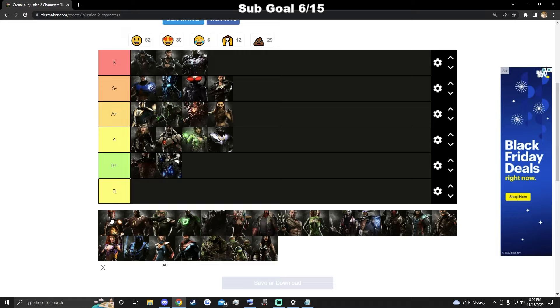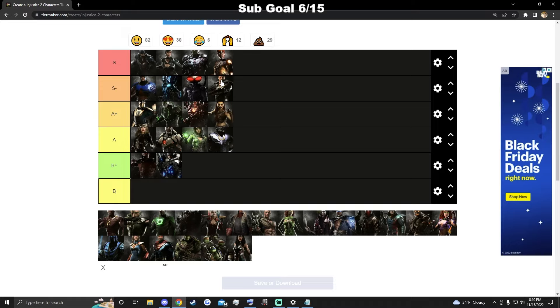Firestorm arguably has the best offense in the game alongside Brainiac, but his neutral game is not as good as people think. He's got molten trap, a five-frame jump-in, back two, and a long down one, but he does get out-neutraled by a fair amount of characters. Because his offense is so good, his counter poking is so good, and his risk-reward is great, I'll put him here for now.